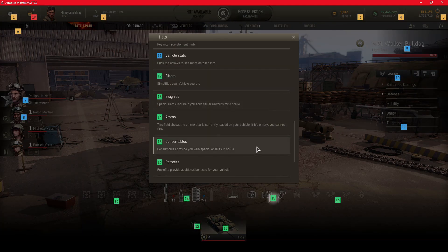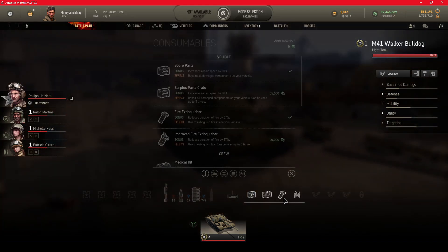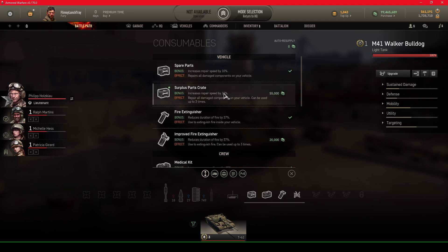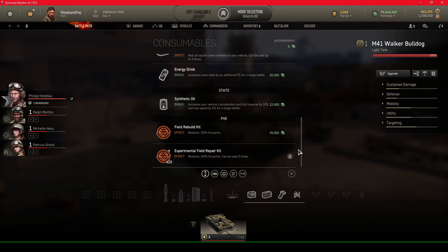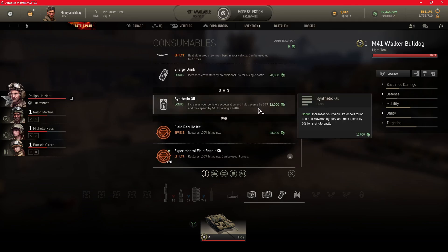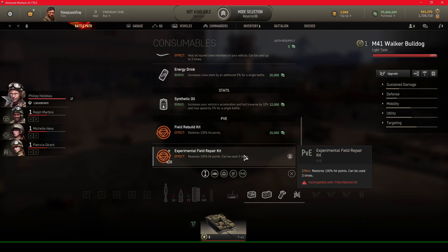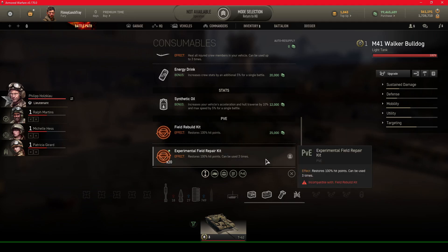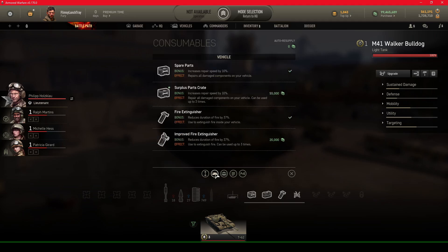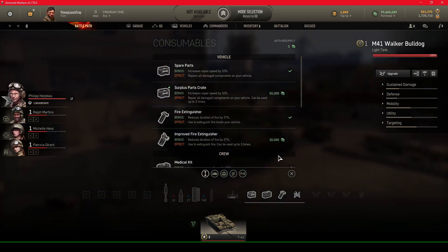Number fifteen is consumables, which provide special abilities in battles. There are four categories: vehicle consumables like spare parts, surplus parts, crate fire extinguisher, and improved fire extinguisher; crew consumables like a med kit, first aid kit, and energy drink; stats consumables like oil to increase acceleration and hull traverse; and PVE consumables like the field rebuild kit and experimental field repair kit — the standard version is one-time use and the experimental can be used three times.